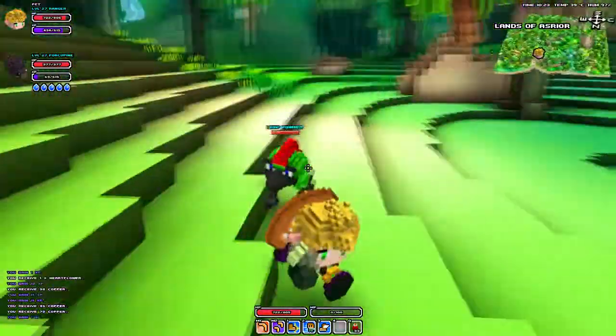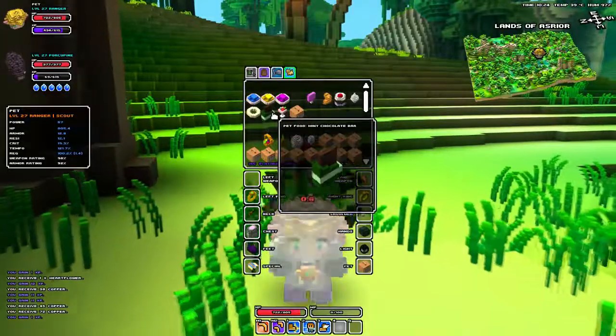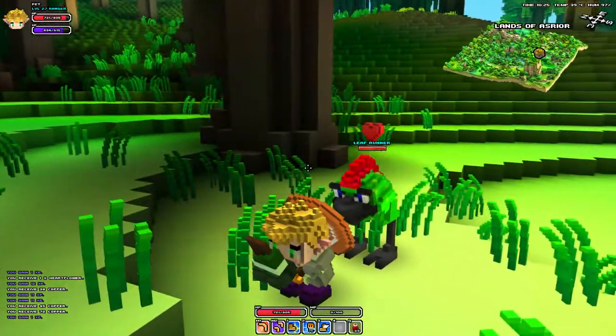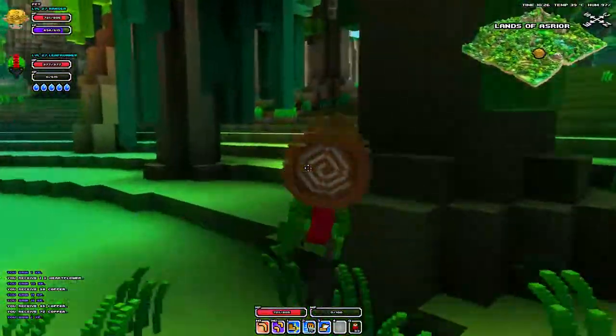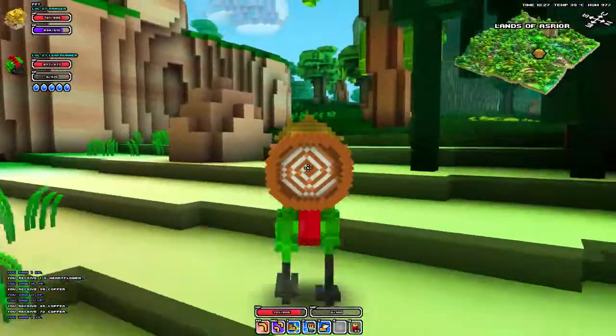I'm getting chased by a leaf runner, but what you need to capture these guys with is a mint chocobar. As you can probably tell, these are basically the exact same as plain runners — they are just a different skin. This is going to wrap it up for this video, and I will see you guys at the next part.